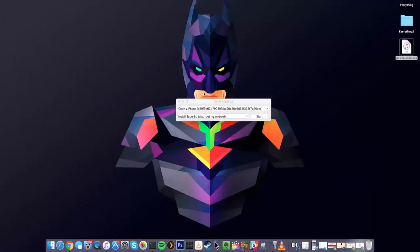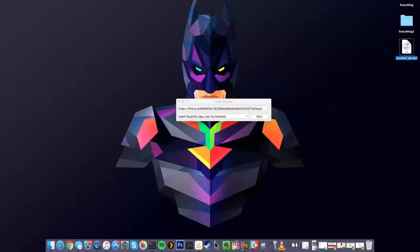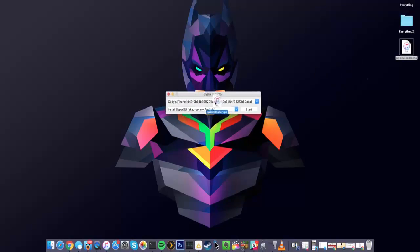Once you download Cydia Impactor, the only other thing you need is ppsideloader.ipa — I'll put a link in the description below. Click it, download it, throw it on your desktop. After you've downloaded and installed Cydia Impactor and downloaded the IPA, plug in your device, make sure it's recognized by Cydia Impactor. Then drag the IPA onto Cydia Impactor and sign in with your iTunes email, iCloud email, or Apple ID.